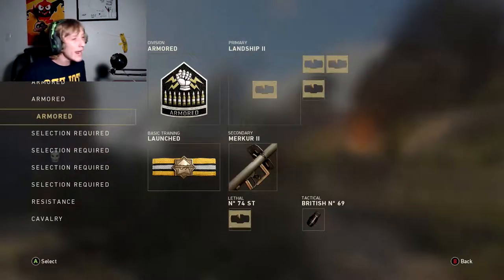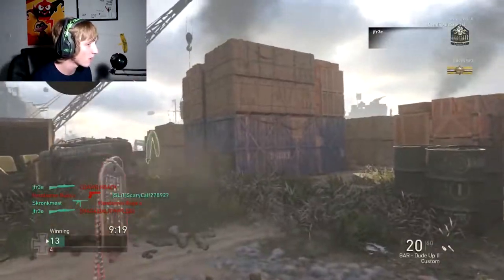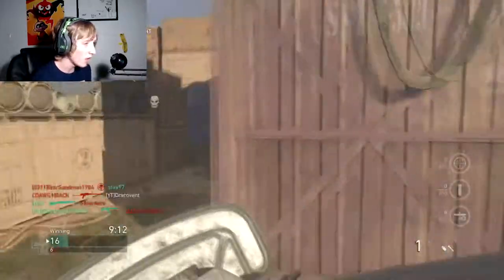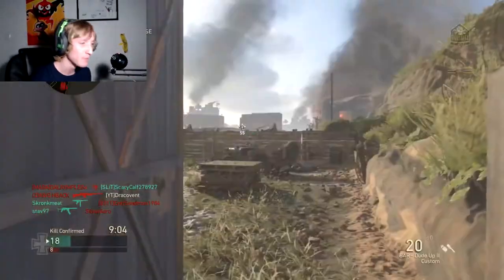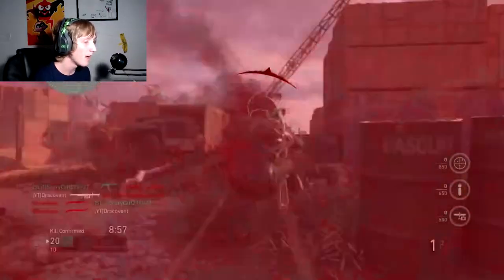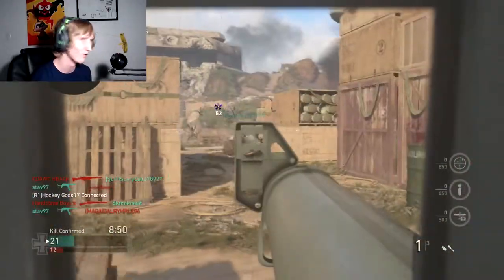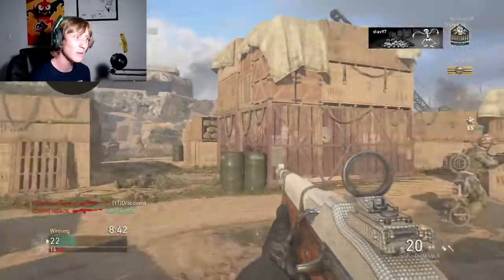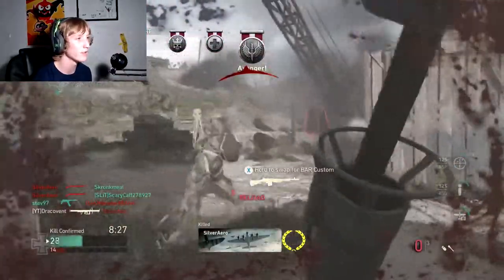We need just two direct impact kills. This could take hours, I really don't know. Getting double kills in hardcore is actually pretty difficult for me. I don't think that was a direct impact. Getting any kill in hardcore is really hard for me just because the time to kill is so fast, and being on around 70 ping most of the time puts me at a big disadvantage.